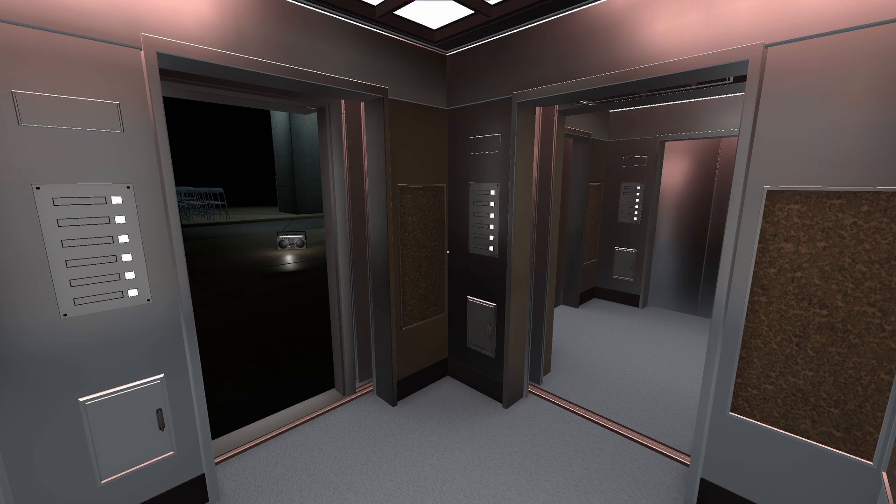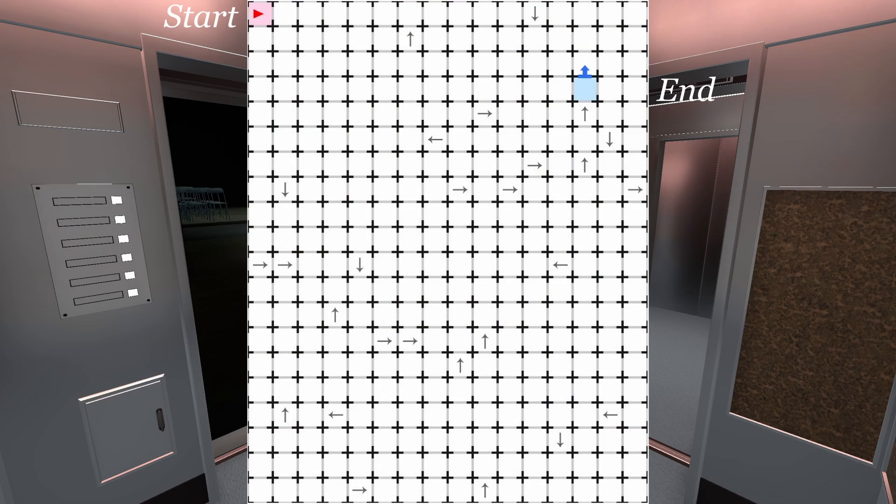In case you're curious about the elevator layout, here's a diagram of the entire maze where each row and column loops on itself.